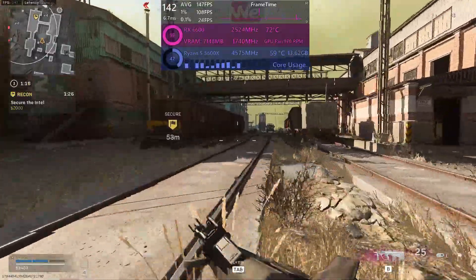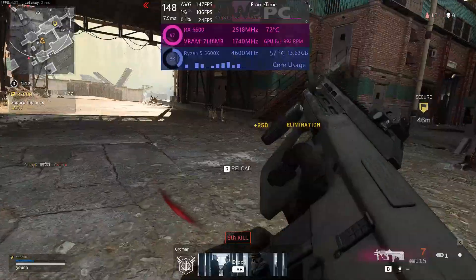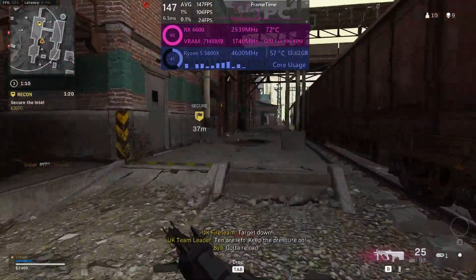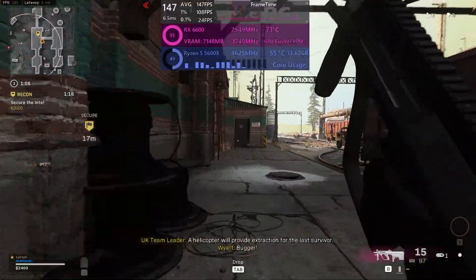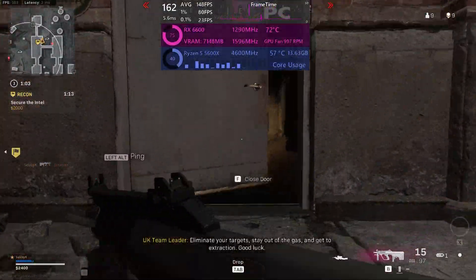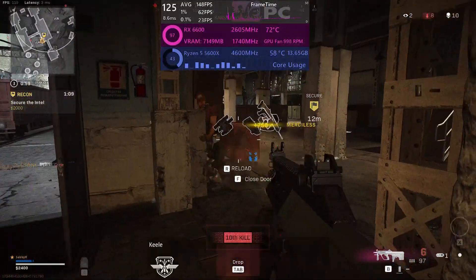So there you have it — the RX 6600 versus RTX 3060 benchmark. The 3060 does perform better the majority of the time, especially when it comes to ray tracing performance. For the same MSRP, it is an interesting release, but I suppose it depends as to what you can actually buy. Thanks for watching, hope you enjoyed the video. Please like and subscribe, and I'll see you in the next one.